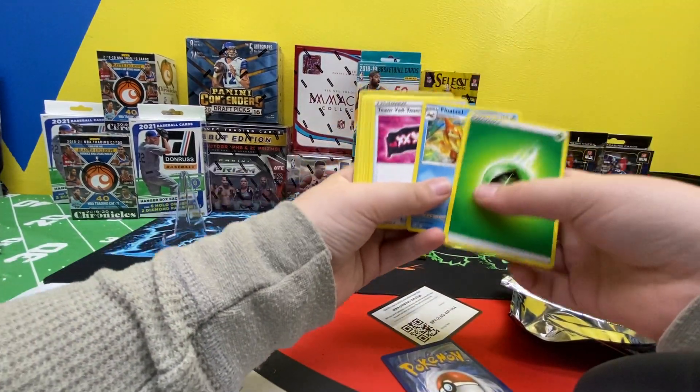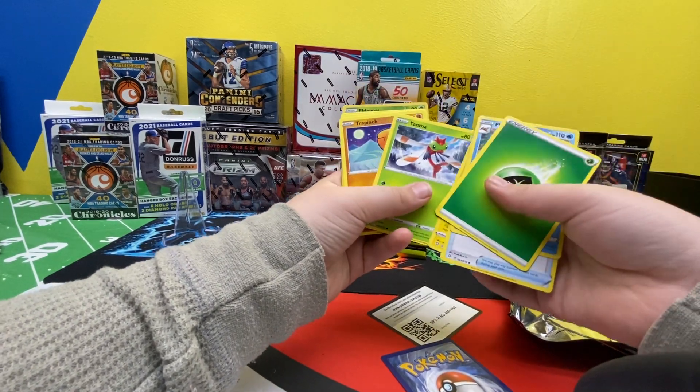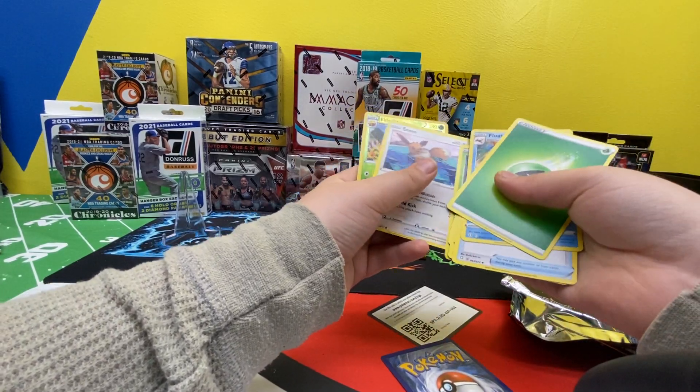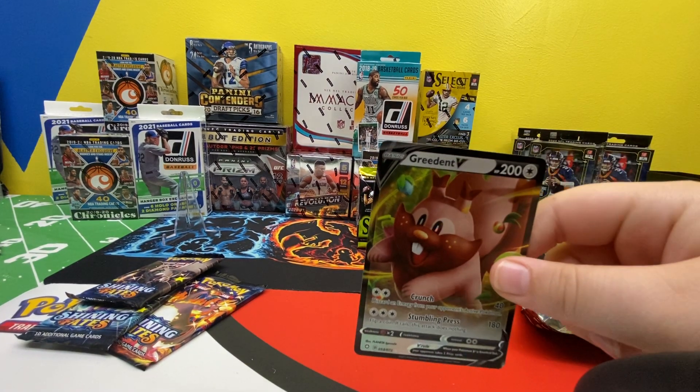Leaf Energy, Float Soul, T-Mail Towel, Rotom, Yanma, Trapinch, Shinx, Rowlet, Eevee, Eldegoss, and Gradient V.